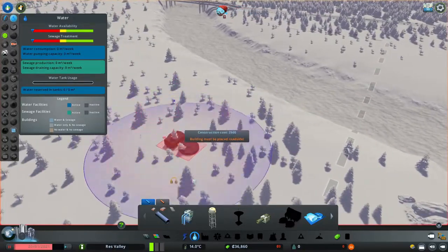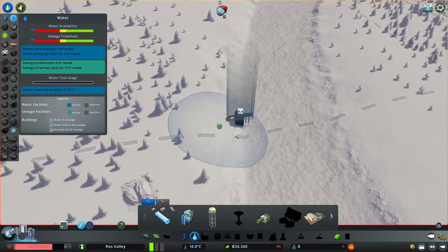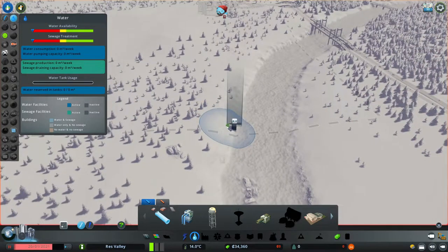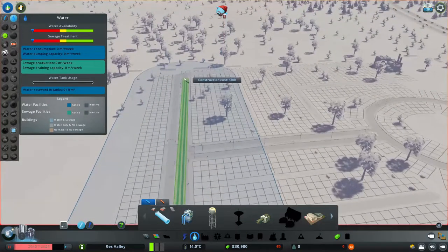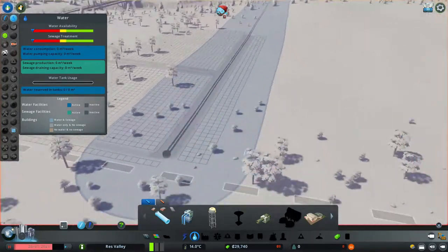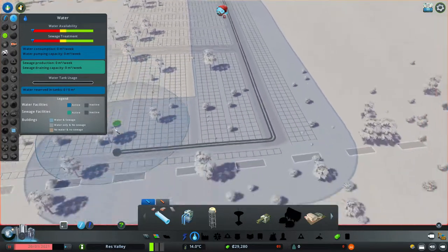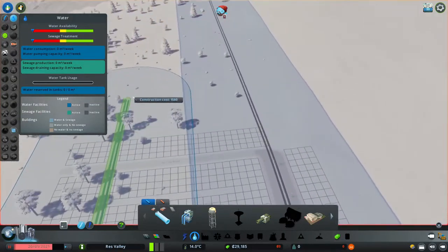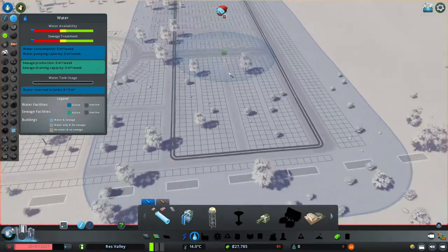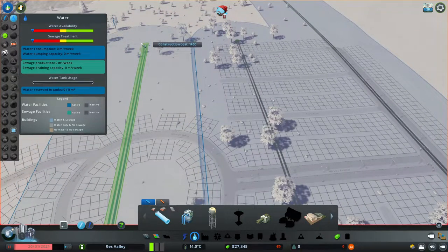There's also a road asset on the Steam Workshop that does both water functions in one, which is really good — I'll show that later. For the purpose of this video I will use pipes. I like to put my pipes right under the road, and then going about 440 units across. You'll see this nice overlap — that's what you pretty much want in your city, a nice overlap in the pipe coverage.